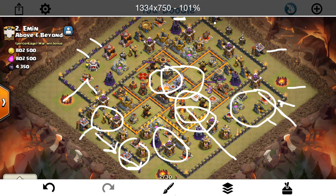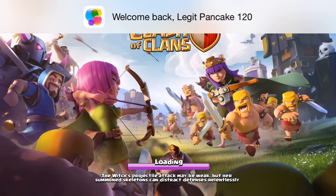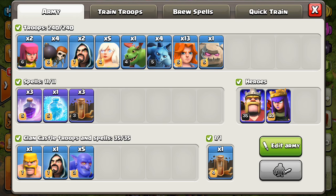I went through everything and I've been planning for a substantial amount of time, trying to make sure I had the right plan. I think it should work out if every part of the plan goes how I'm planning — it should all come together to make a two-star and maybe even a solid percentage. Let me make sure I have everything: got the four quakes, the freeze, the three rages, the king, the queen, bowlers, golem, Valks — everything looking pretty good.